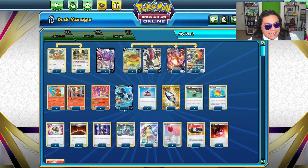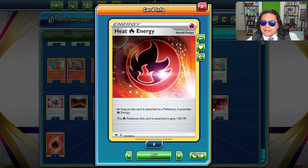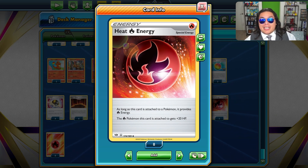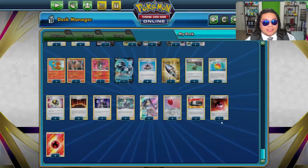Everything else is pretty self-explanatory, and for our Energy we are running 3 Heat Fire Energies. These add 20 HP to our Pokemon, so it can give your opponent a bit more trouble when it comes to knocking out your Pokemon. And then just 8 basic Energy to round us out.